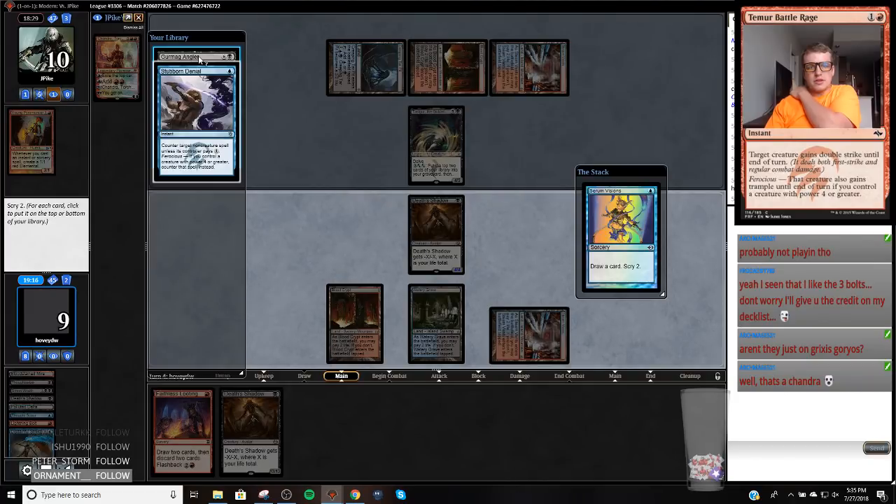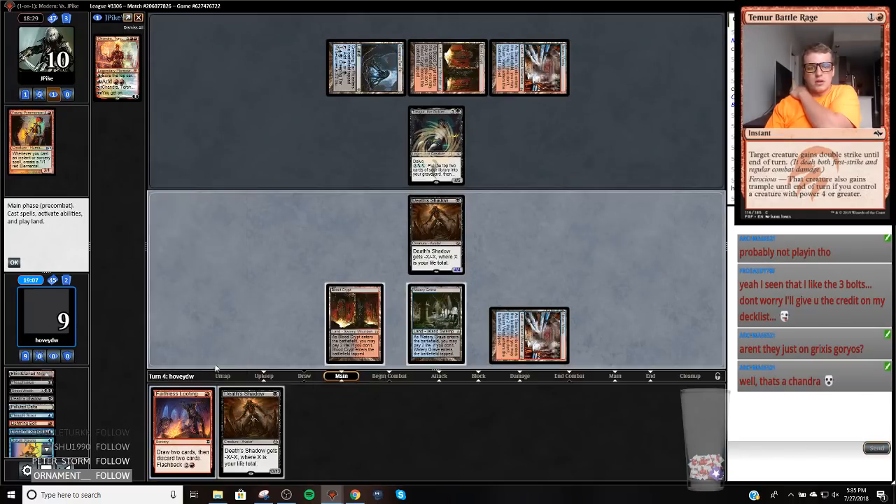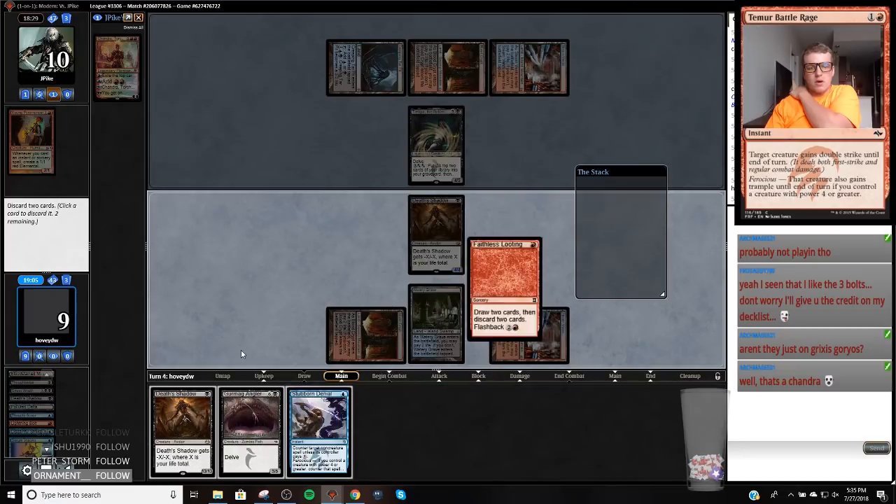How bad do things get if this Chandra resolves? I probably can't win if this Chandra resolves. What I could do is put this on top and Loot into the card I want. Or I could just play Gurmag Angler and threaten to kill the Chandra. I could go Bing Bing stub the Chandra, or I could just play Gurmag Angler — basically my two only plays.